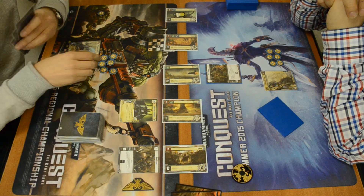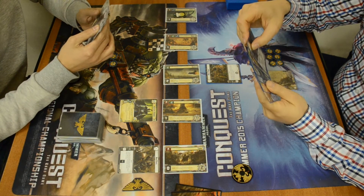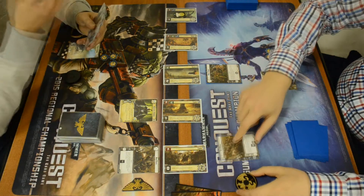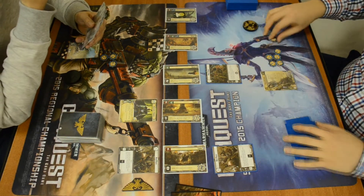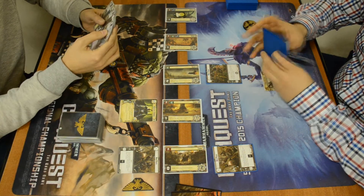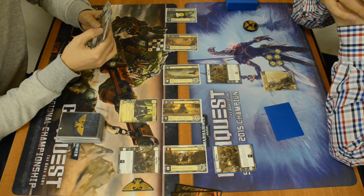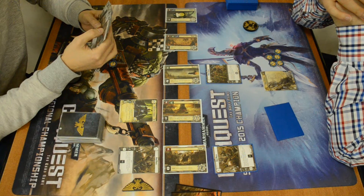In assessing our opening lineup of planets, planet number one is going to be Karnath. If you win a battle at that planet you're allowed the opportunity to trigger the battle ability of any other planet in play. Planet number two is going to be our healing planet Iridial, whereas planet number three is going to be Barless, the forced random card discard planet.